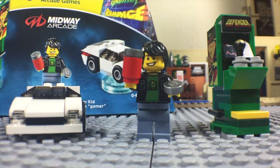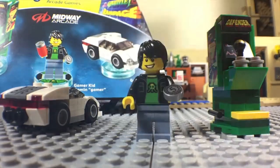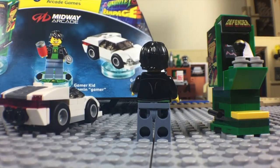Alright, I got them all built. Here's a closer look. You have the Gamer Kid in the middle, the arcade machine, and the Spy Hunter car. I do like the little gamer shirt he has. He has his coin and his coat. It does not have a double-sided face, but I'll show you the back here — just some small detail there on the back. You can see the jacket wrapping around.